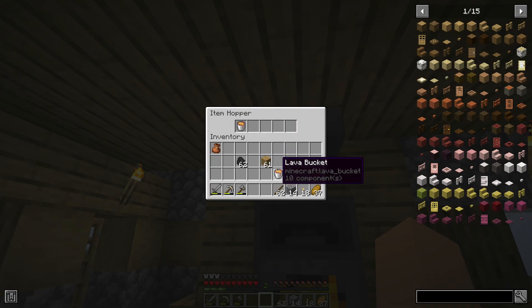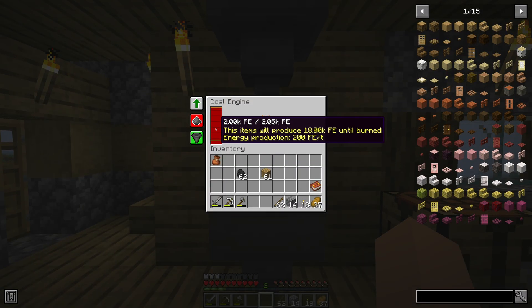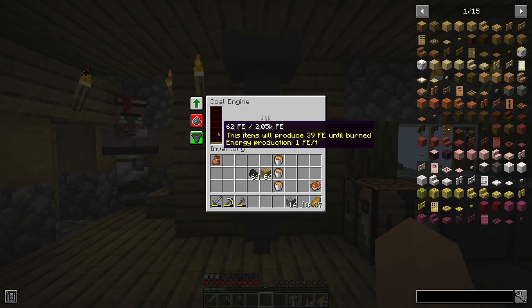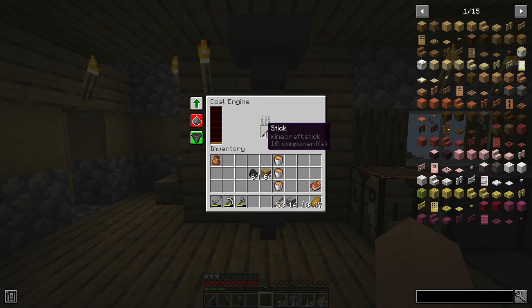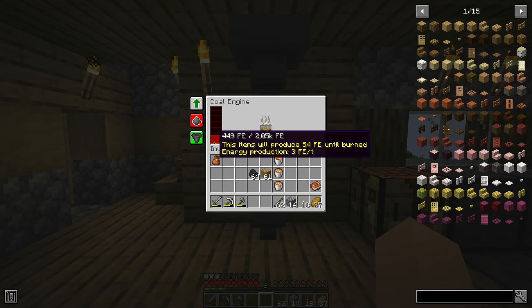Lava produces 200 FE per tick, which is the maximum energy production of the coal engine. The burn duration of an item is 5 seconds, unless the fuel would produce more than 200 FE per tick, in which case the fuel will burn longer than 5 seconds.